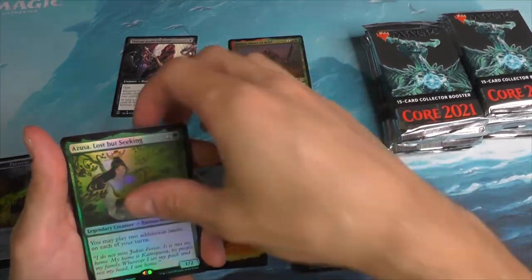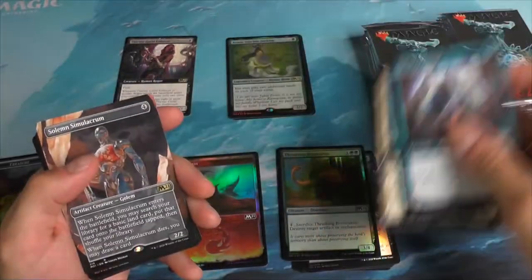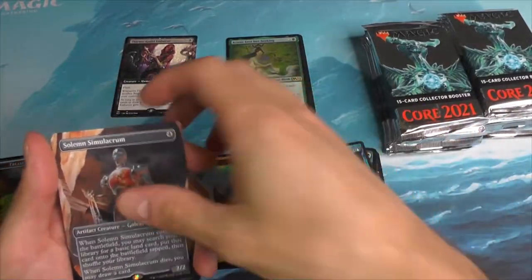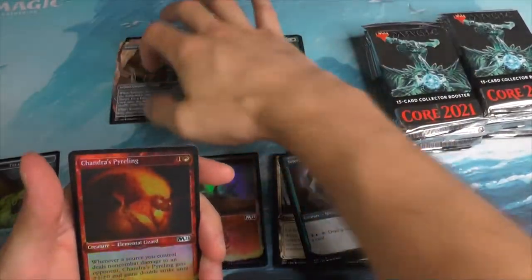So we've got an Azusa. What? And the Psalms and the Simulacrum. We have been getting a lot of these — the full arc especially.